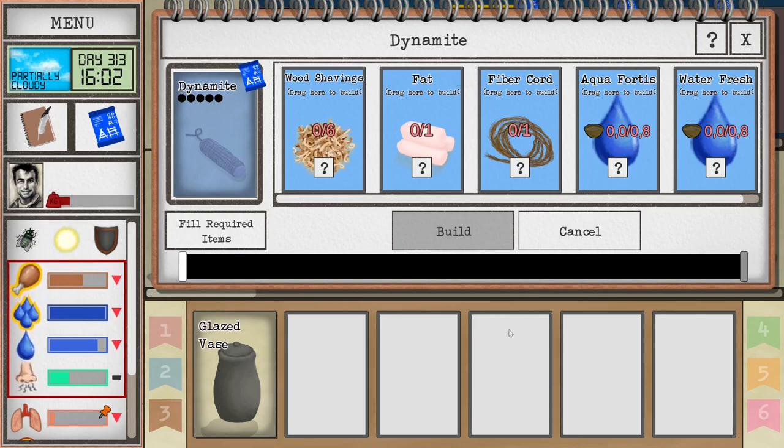This is an advanced recipe in Cards of Owl Tropical Island. I will go through the prerequisites of what you need to know and already make in order to make the dynamite, and I will also show you how to create it — namely, I will go mostly in detail on how to create aqua fortis. Make sure to check the timestamps below the video if you want to skip any step and go to something that you're interested in.